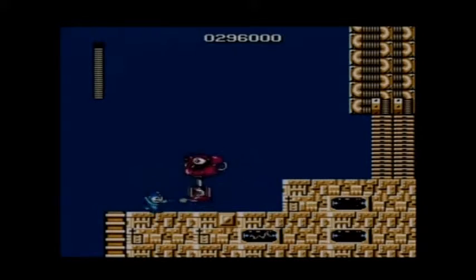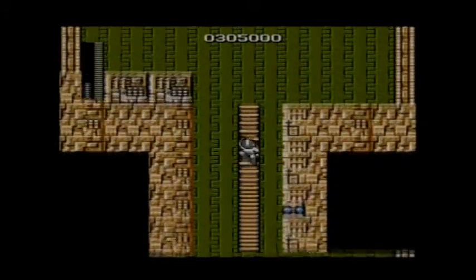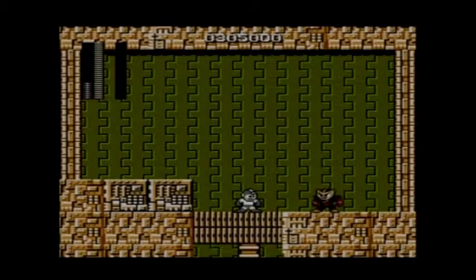Look who it is — this Big Eye again. One annoying thing about this guy is that he jumps at two different heights. You never know when he's going to jump really high to the point where you can just walk under him, and you never know when he's going to just hop and do a long jump. That's what I find annoying about this guy.